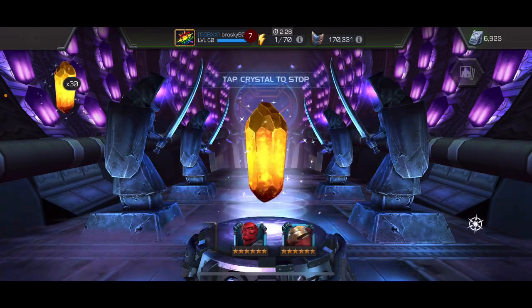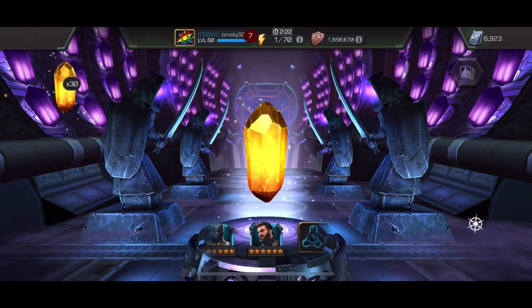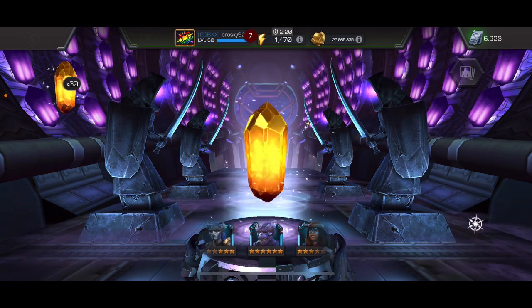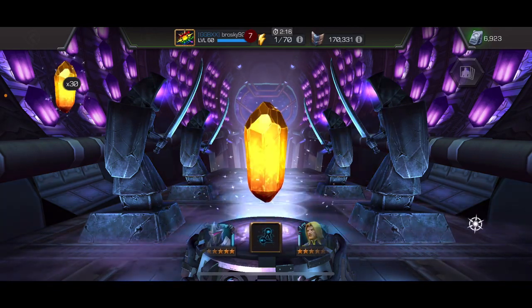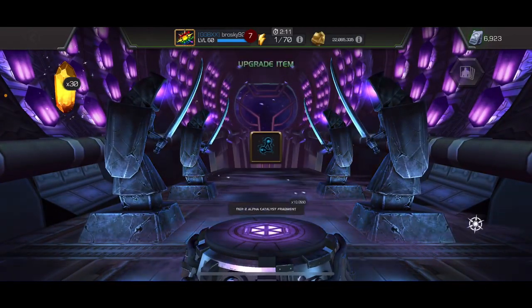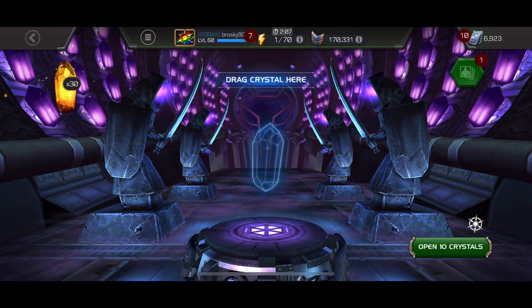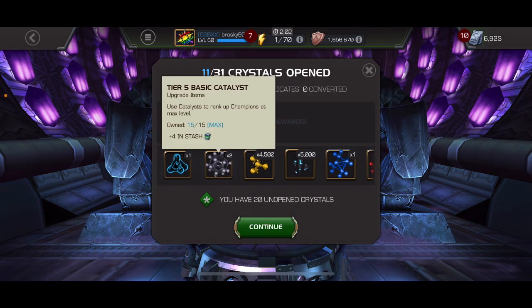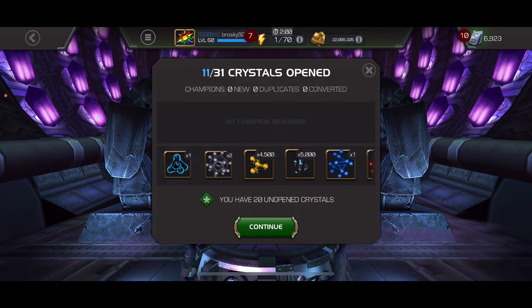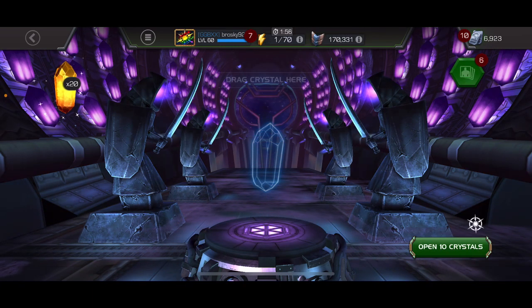We'll spin out the first and then we'll pop 10 and see what we can get, because my catalyst stash is starting to wear thin so I'm okay with throwing some more into the overflow. We landed on tier 2 alpha, which is usually the one I least want to pull. Now popping 10 — we formed two tier 5 basic. Nice, 5,000 six star shards and then some other class catalysts.